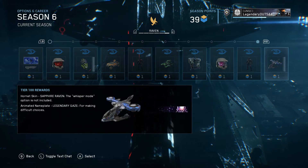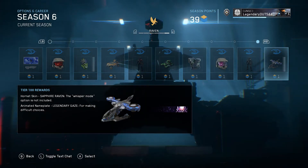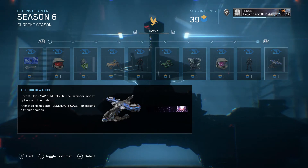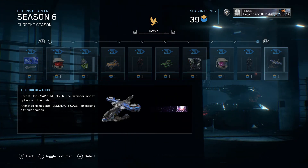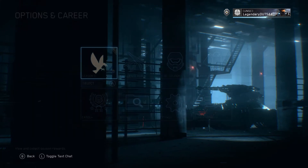Tier 100: you get a Hornet skin called Seraph Raven — whisper mode option is not included. Then you get an animated nameplate called Legendary Gaze, which I like a lot more — 'for making difficult choices.'